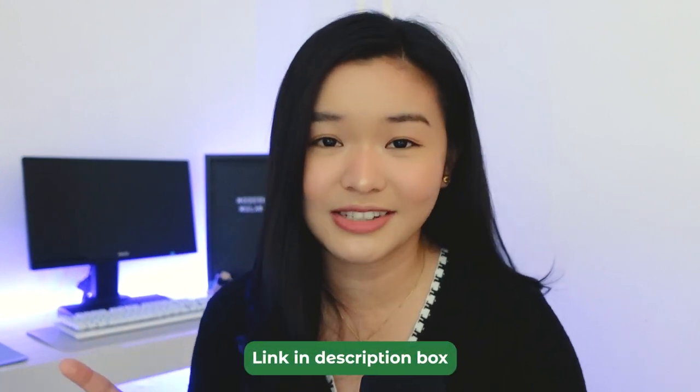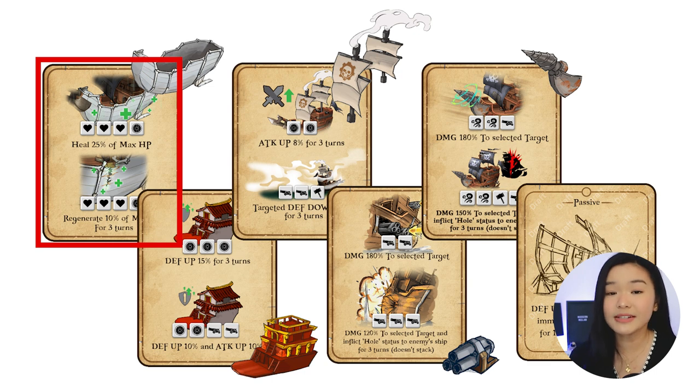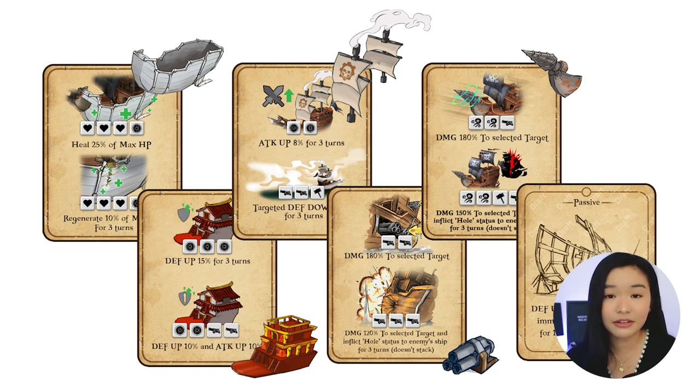If you haven't seen that yet, at medyo nawawala pa kayo, or hindi nyo ganun naiintindihan, I recommend that you watch that first — nakalink po yan sa ating description box. Nakalagay din dito na a skill will require a certain number of phases from the rolled dice to activate. So let's give a concrete example: halimbawa, itong heal 25% of max HP — bago lumabas itong skill card na to, or bago natin siya pwedeng ma-activate at gamitin sa battle, kailangan mong ma-roll the dice yung heal option ng at least dalawa o tatlong beses bago mapunta sa choices mo itong heal card na to.